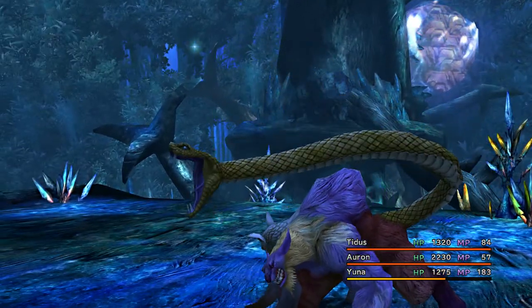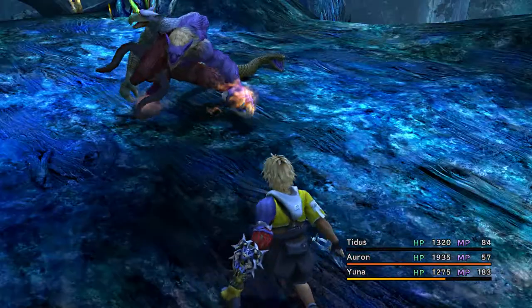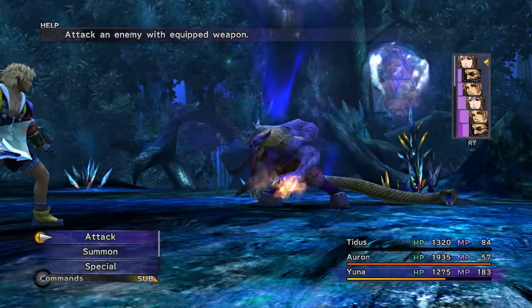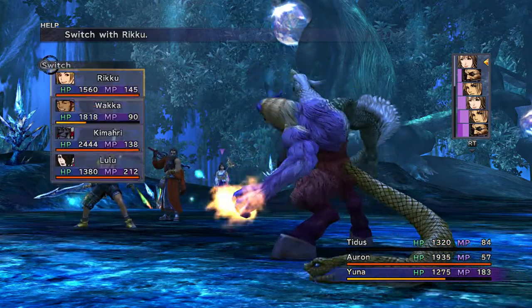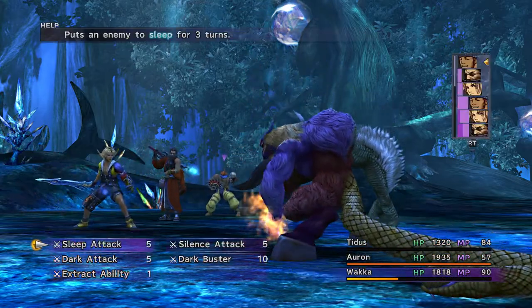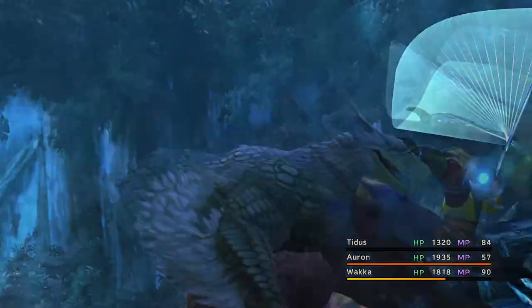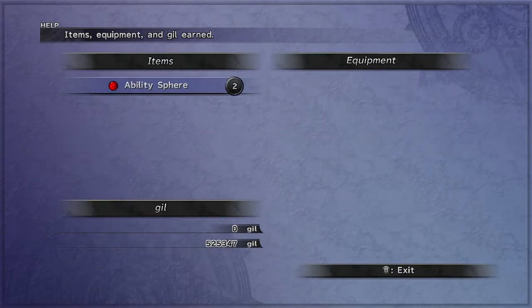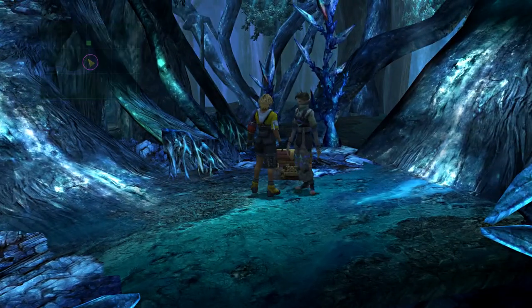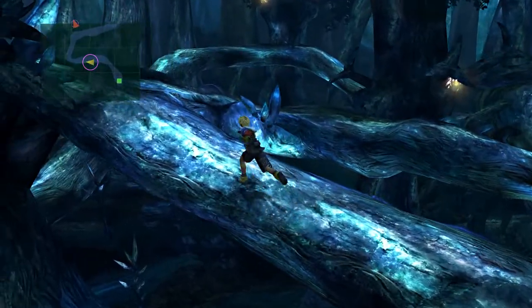Of course it used Thundara. Maybe I should have scanned it to see what it was going to do. So this is basically where you can start making good use of Ixion if you want. I'll probably only be summoning it in a few battles, and then just rely on the main party for the most part.